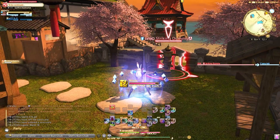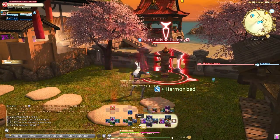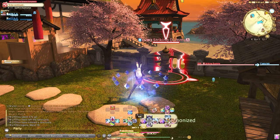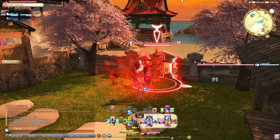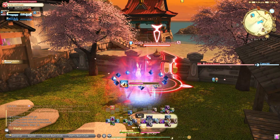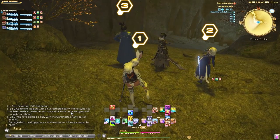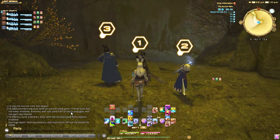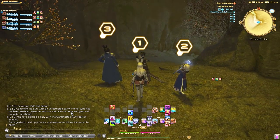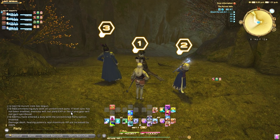Most people are happy to help you get spells, and you'll see party finders up all the time during events. Most of the time you'll see an Aurum Veil farm, and this is usually the go-to. The setup includes a tank and 3 Blue Mages. Each Blue Mage will have a turn numbered 1, 2, and 3 so you rotate through your combo and don't accidentally both use it at the same time, since Ultra Vibration has a long cooldown.